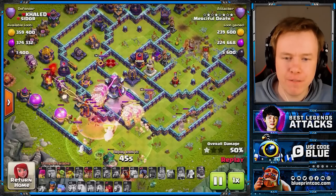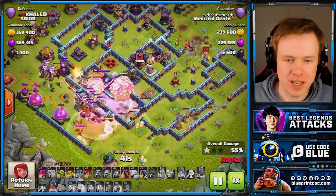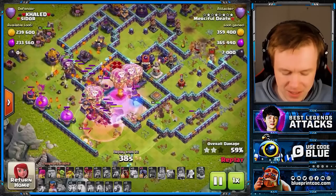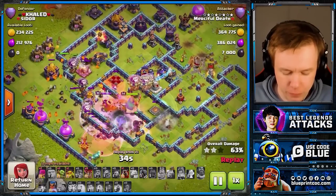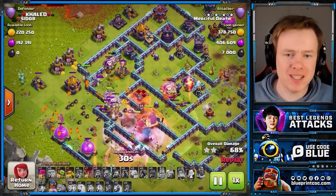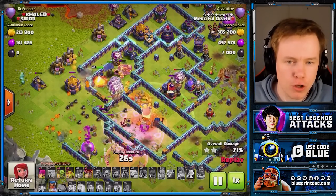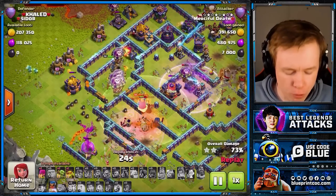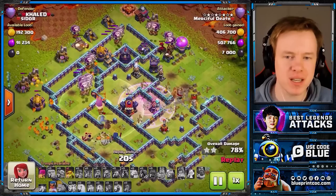Notice the early freeze there on the Rage Tower to make sure that Raged Multi is not hitting our balloons. Nice Warden ability. There should be some Headhunters in there, but they are stuck on the King. Our Queen is still alive, which is really nice. We did a video on the channel recently about Kuma, where he used the Royal Champion, not with the Lalo. And you see the exact same from Starz here.